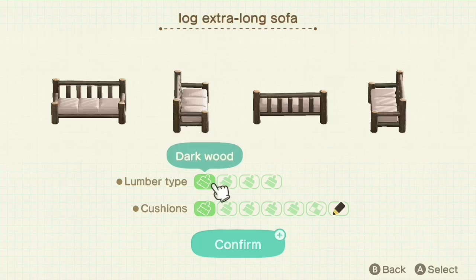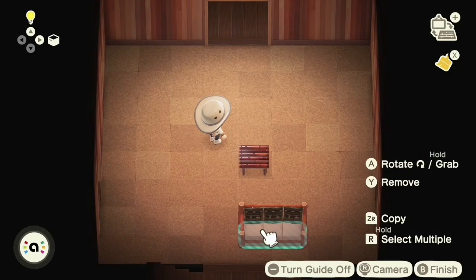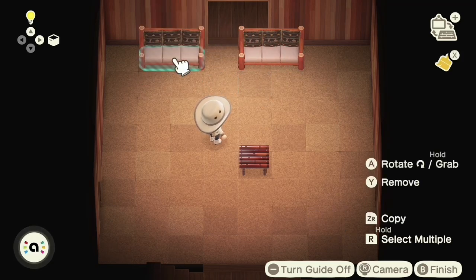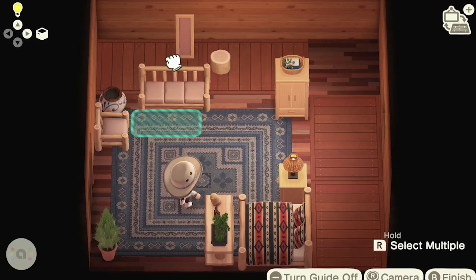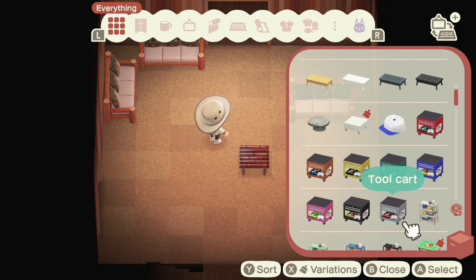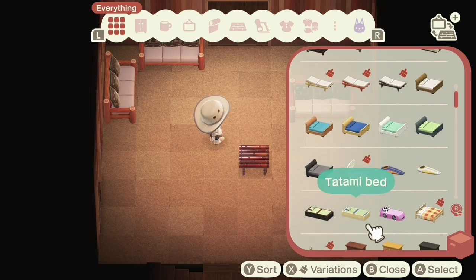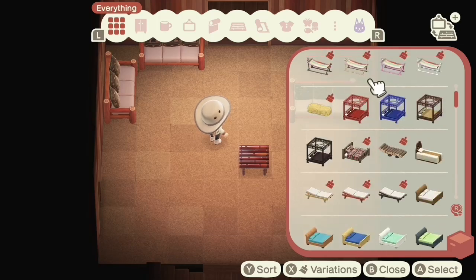Say you place something down and you want to change the customization — you can just hover over that item, hit the X button, and select a different customization option. Hit plus to confirm. If you have a very complicated customization and you want a bunch of that item, you can hover over the item and hit the ZR button to copy it. Then you can just drag over any customizations you already have. It makes it so much faster to decorate a room in Harv's Island. This is still limited to anything you have in your catalog, though.